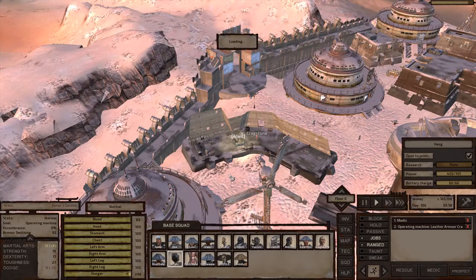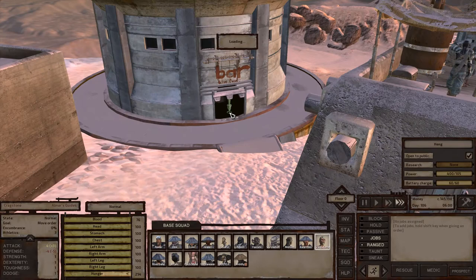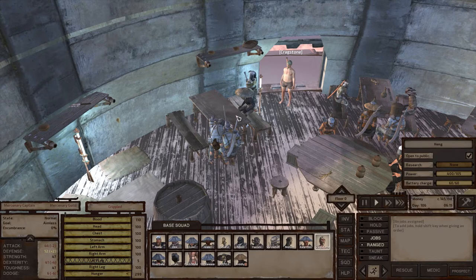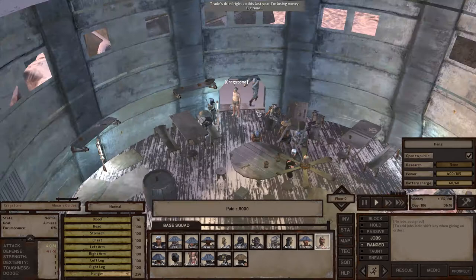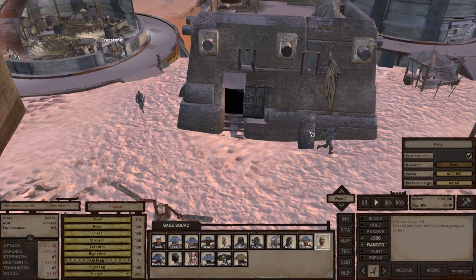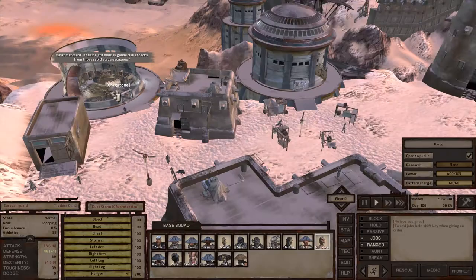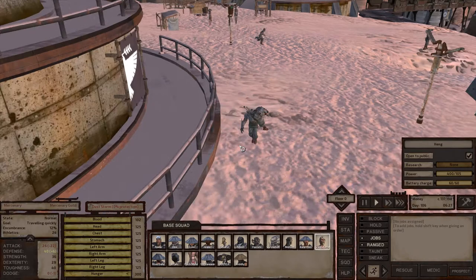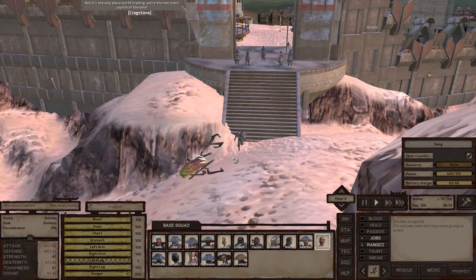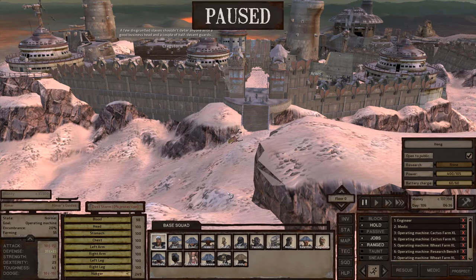When first starting a base in Heng, I strongly recommend beefing up security by purchasing mercenaries from all surrounding towns to help protect your base. However, be aware: if you hire mercenaries repeatedly, they can get very badly injured over time. The mercenary captain I just hired is missing a leg and has to be carried by the one other mercenary who is in good health — basically a complete waste of the 8,000 cats I paid.